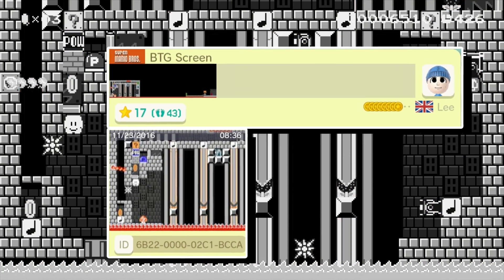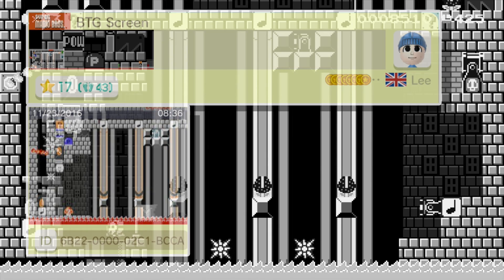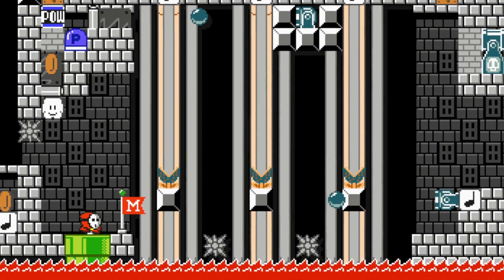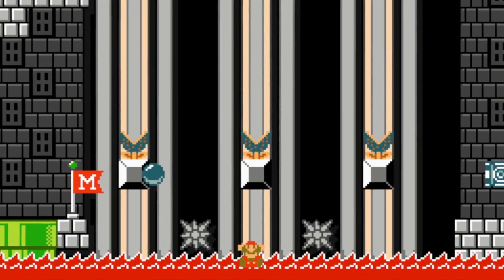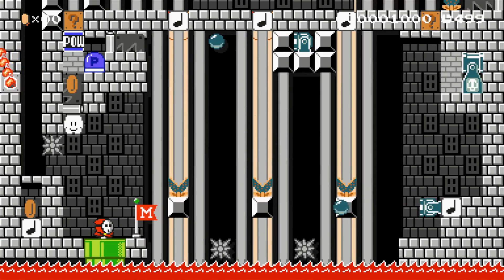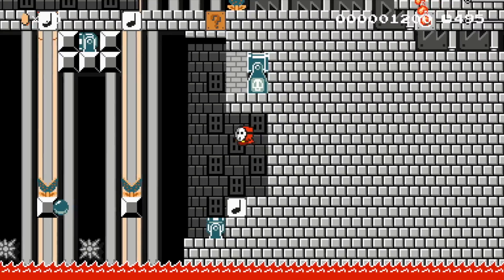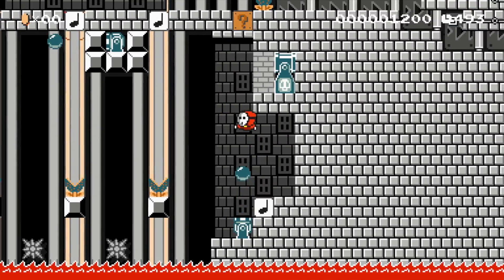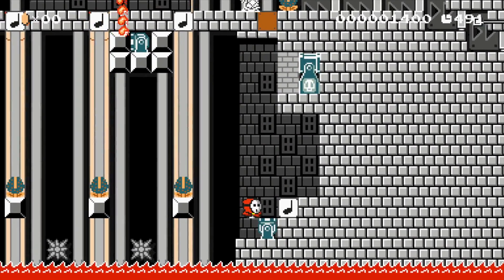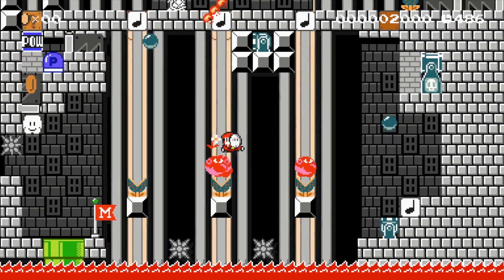Next up is one of my favorite screens submitted — BTG Screen from Lee. This one's not quite a puzzle, but as you traverse the stage you'll actually unlock more parts. There I just took myself out as usual. This is the hardest jump but once you get it down it's really not that bad. This one can be a little tricky too — you have to time it out so you can bounce off the cannonball and hit that question mark block. Mr. Dry Bones is super nice and he lets down some wigglers so you can hop across.